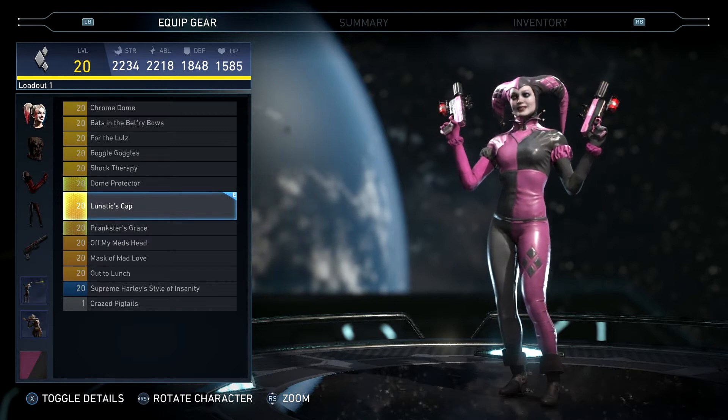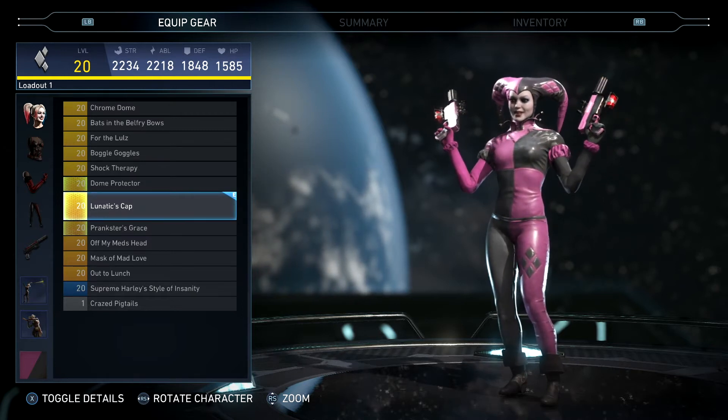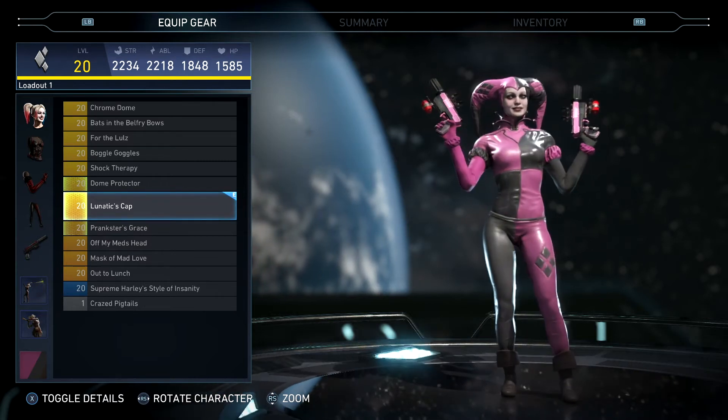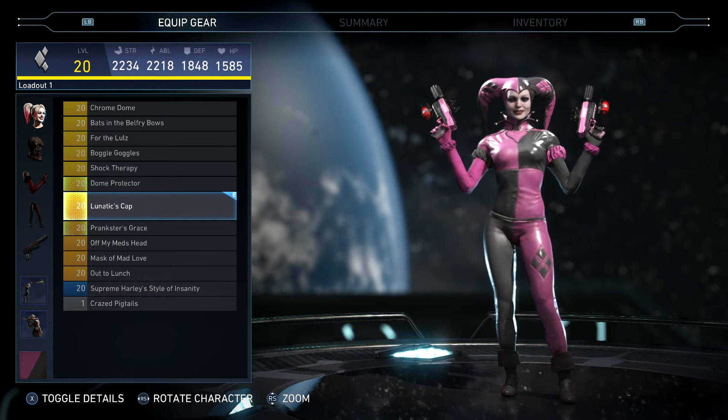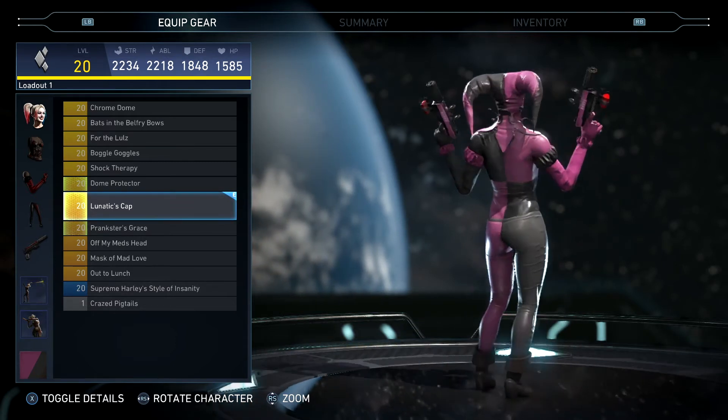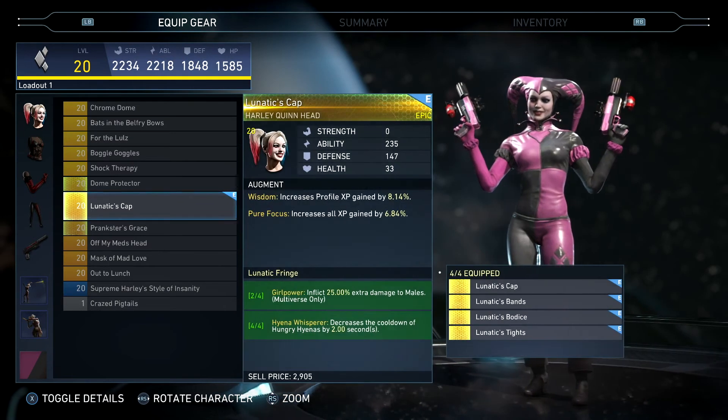I like how they have a gear set that doesn't have all of the ammo stuff with it — doesn't have the holsters, doesn't have bullets or anything around her arms. I just like this plain, clean looking gear set. I think it looks really good when it's all put together.